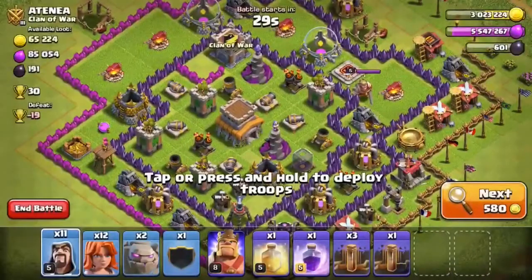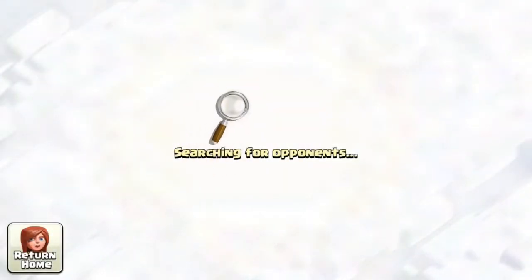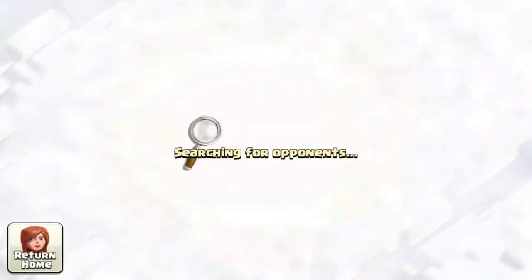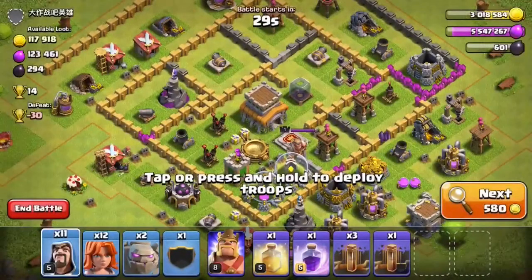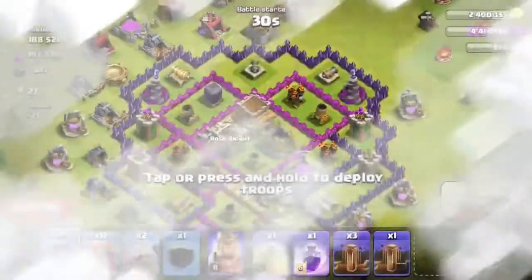Since I'm down here in silver I can find an easier base with more loot to make profit. I have another army trained up to show after this attack — I'd use this valk army up to about crystal one or crystal two. It works great hitting townhall 8s, but once you start seeing a bunch of townhall 9s and 10s I'd switch to the second army I'll show you.